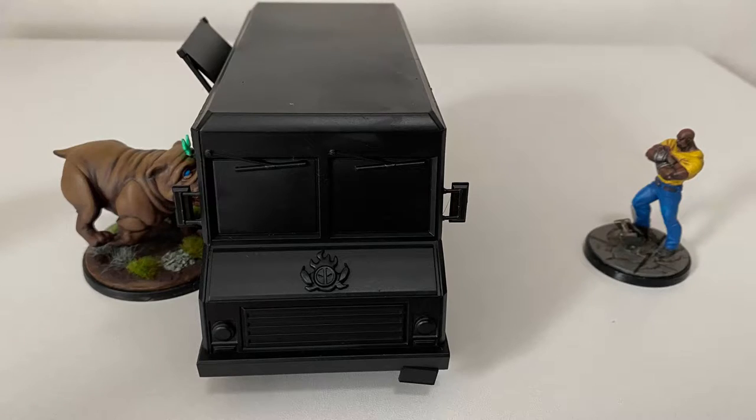Here we can see Luke Cage, who is size 2, and Lockjaw, who is size 3, either side of Deadpool's taco truck, which is also size 3. As Luke is a smaller size than the taco truck and you cannot draw a straight line from Lockjaw's base without hitting the truck, Lockjaw does not have line of sight to Luke and therefore cannot target him. However, as Lockjaw is the same size as the taco truck, Luke can draw line of sight to Lockjaw and target him.